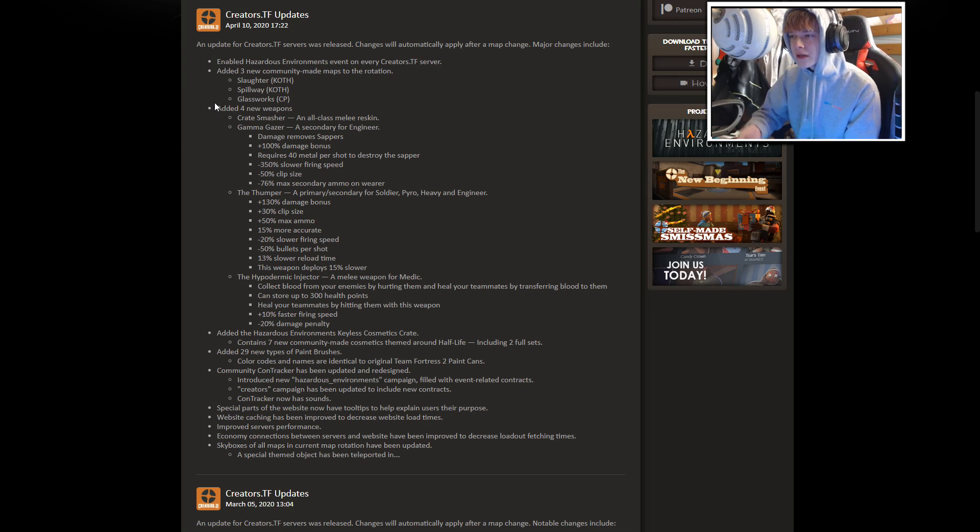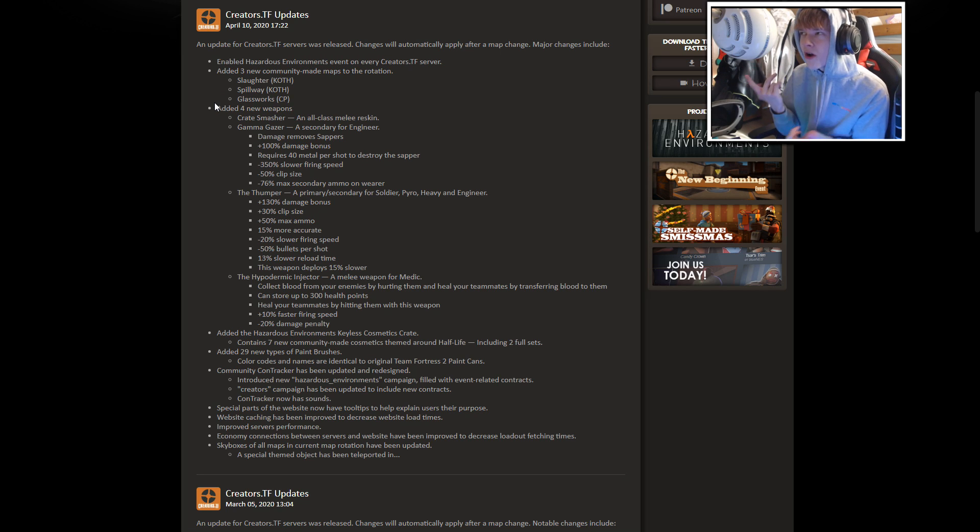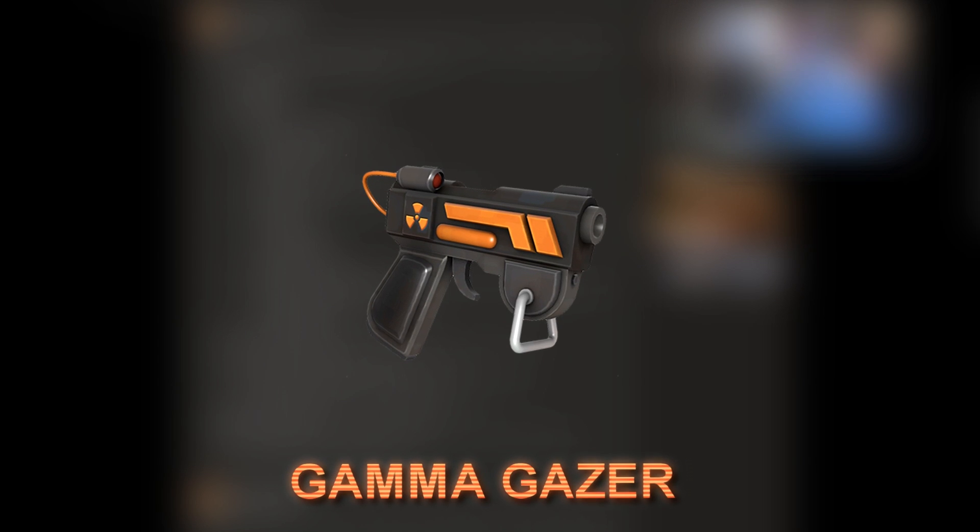They added four new weapons, one of which being the Crate Smasher, which is an all-class melee reskin. To my knowledge I think that's a crowbar, which I actually hypothesized being added into the game a week or two ago. So it's sick to see that they've actually added that as like a pretty machete-type thing — an all-class melee.